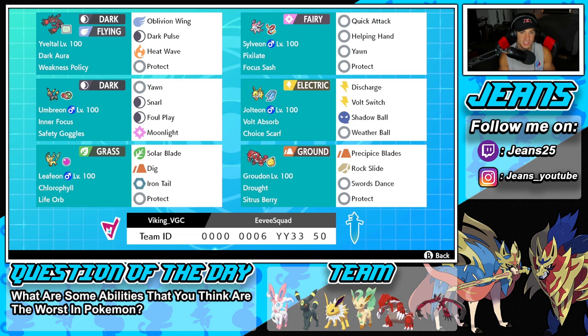Bottom left is Leafeon, and Leafeon is definitely Groudon's best friend. It has Chlorophyll as its ability, doubling its speed in sun, and Life Orb as its item. Pairing it with Groudon lets me get a lot of value out of Leafeon — we can Dynamax it, get off some big damage. Its moves are Solar Blade, Dig, Iron Tail, and Protect.